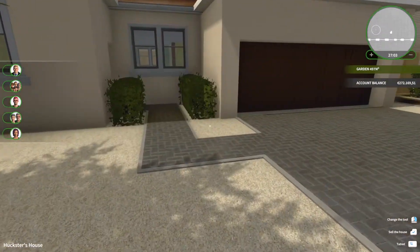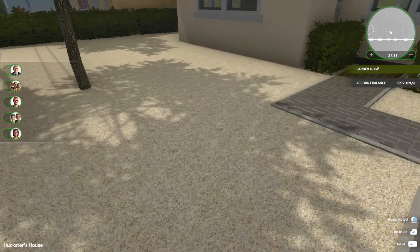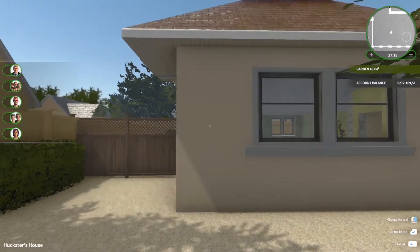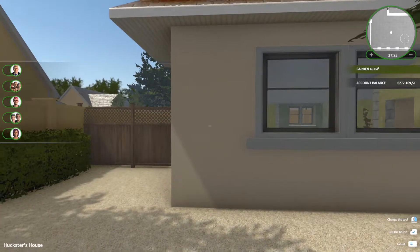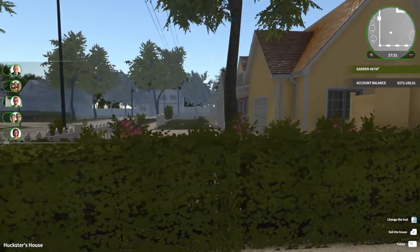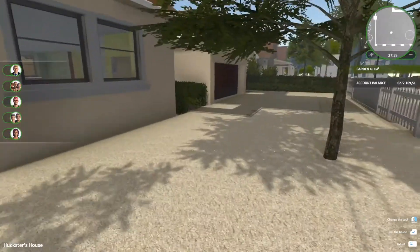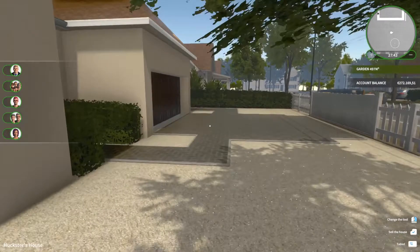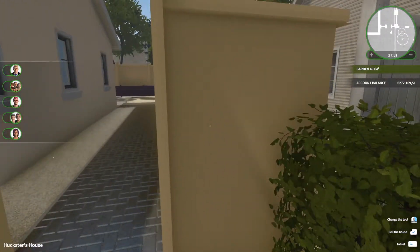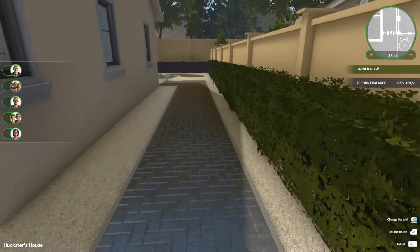I already removed all the old tiles and placed some new ones. There are a lot of little stones here but we'll take care of that later. I gave the house another color because it was too yellow to my taste, but I had to keep it in a kind of shade that went with the yellow walls that I simply cannot remove. I put this little entryway - I cannot paint this either, which is very unfortunate - and I cannot remove the hedges here, so we have to keep those.